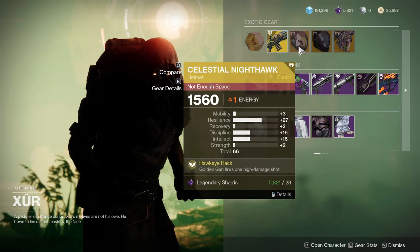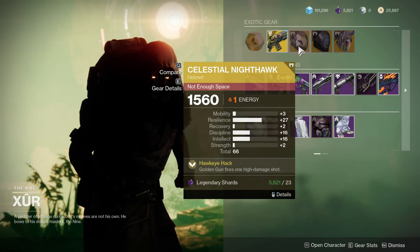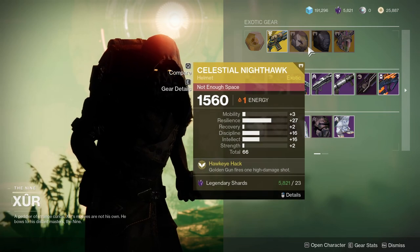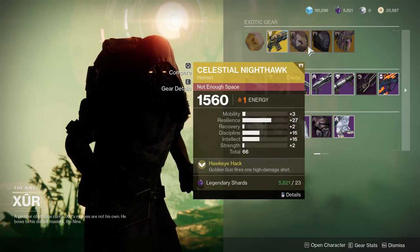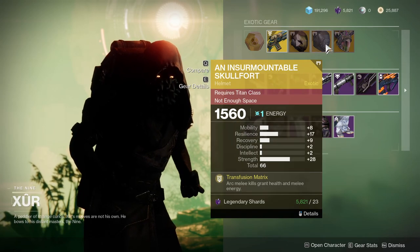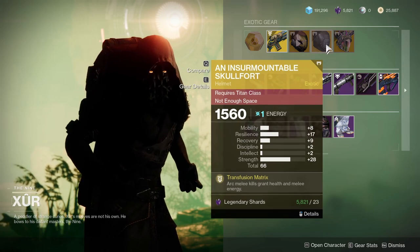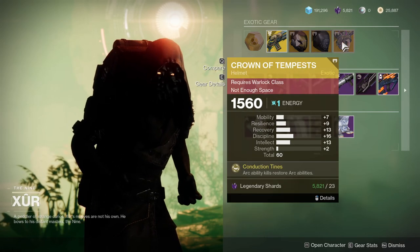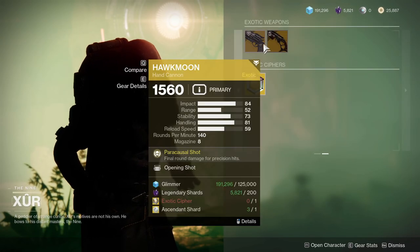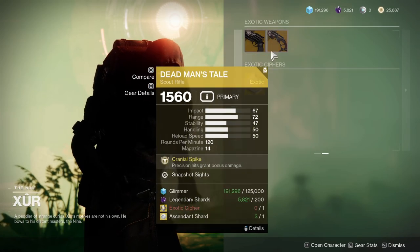As for armor pieces, Celestial Nighthawk with 27 Resilience — that's pretty cool. I might pick that up since I'm going for a high resilience Hunter this season, although Celestial is pretty terrible so I'm not sure. The Insurmountable Skull Fort with high Resilience and high Strength at 28 — that's pretty good. And Crown of Tempest, which is very mid. The other exotics we're looking at include Opening Shot, which is pretty fire, and Snapshot Sights, which is pretty fire as well.